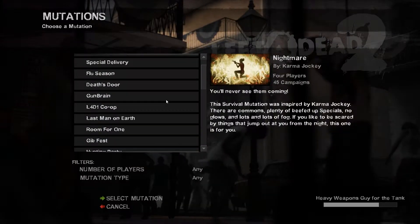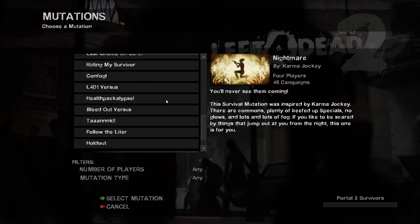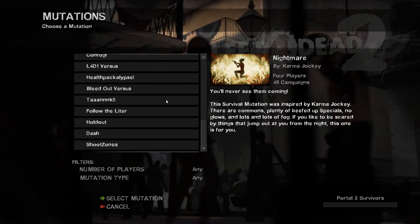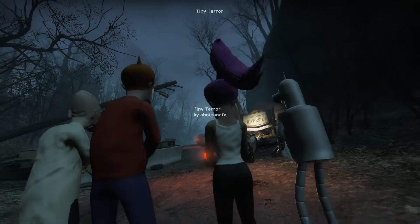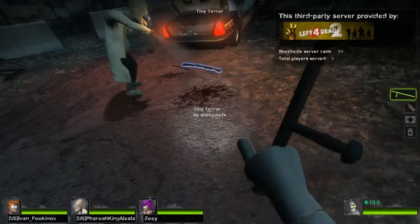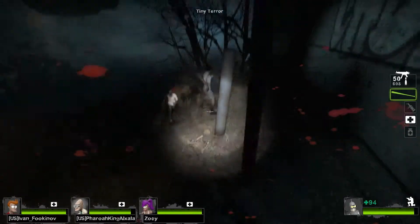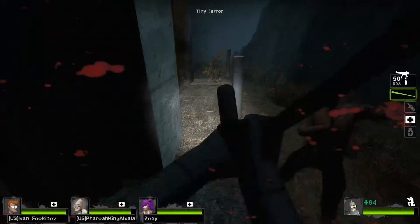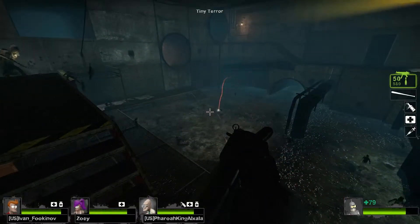A while back, Valve gave modders the ability to create their own Left 4 Dead 2 mutations for the Steam workshop. The first one I'm going to be looking at is Tiny Terror, with Futurama survivors, which are fucking awesome! Tiny Terror removes all of the special infected and shrinks the common infected hitboxes, making it slightly more difficult to hit them.